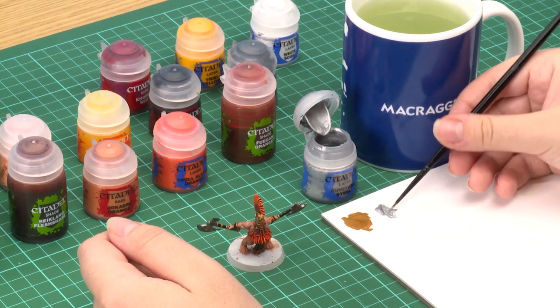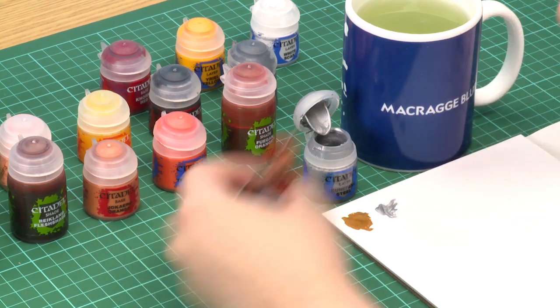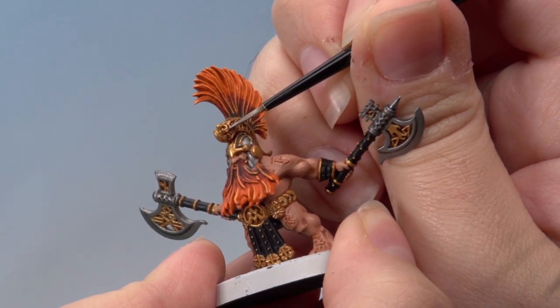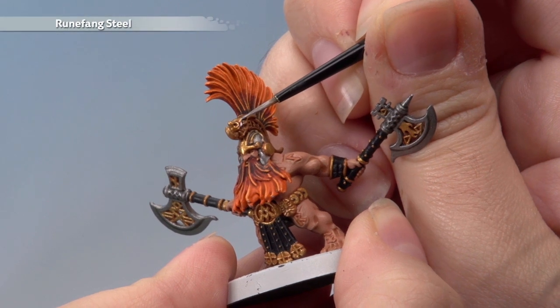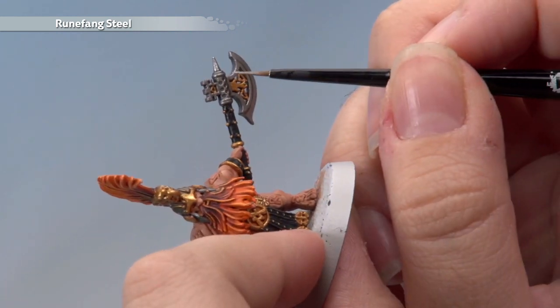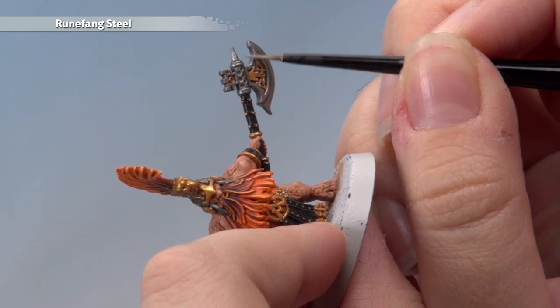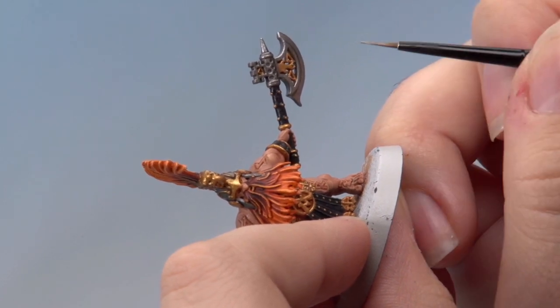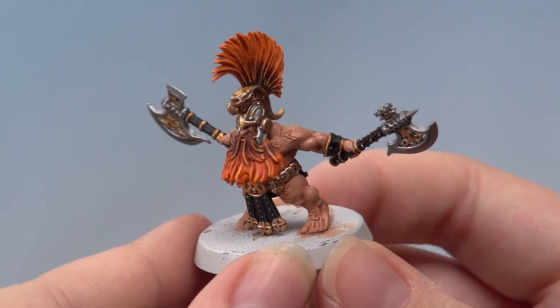Now we're going to add some highlights to both the gold and the silver with Runefang Steel, using my Artificer brush for maximum control. Add a little water and twist your brush to get a good point. On the gold, highlight the most raised edges. On the silver, for sharp edges like the axe head, get your brush at a 45-degree angle and sweep it along for a nice sharp highlight. Go around until you've got all the edges on the model. That's all the highlights on the metal finished.